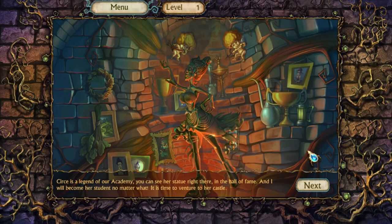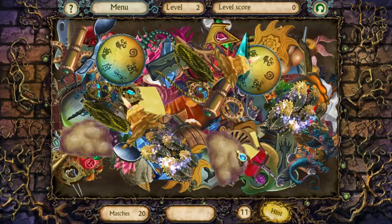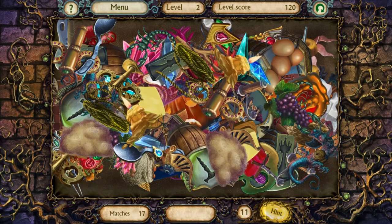Cersei is a legend of our academy — you can see her statue right there in the Hall of Fame. And I will become her student, no matter what. It's time to venture to her castle. These were almost the entirety of the last two games — these matching puzzles. Again, they're fun puzzles, but I was kind of hoping this game would have more things in it.